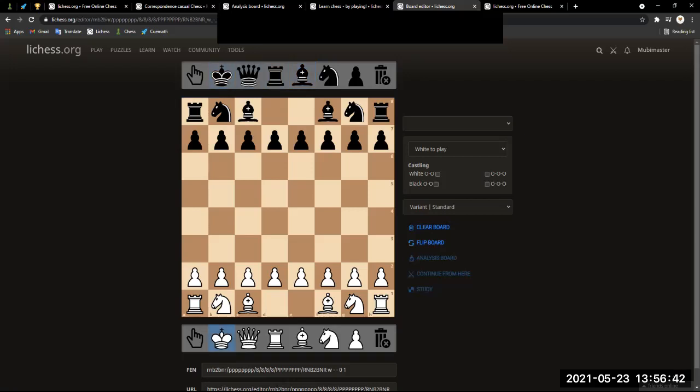The two most important pieces are coming in. The king — the white king will always be on the black square when setting up your board, and the black king will always be on the white square when setting up the board, and the queens will be next to it.